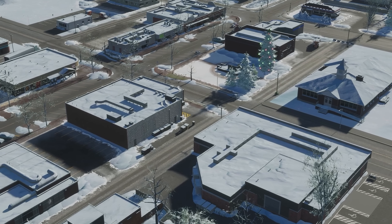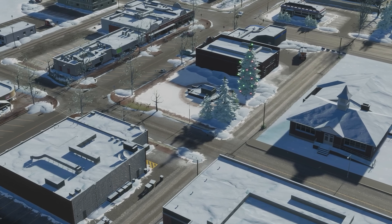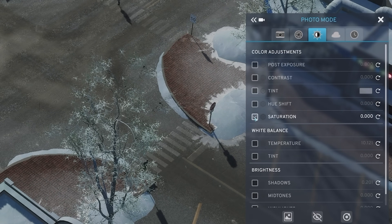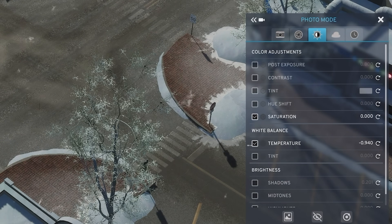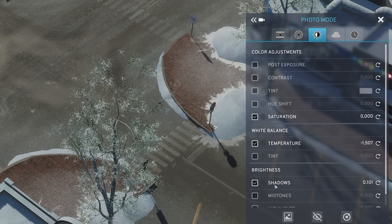Every November to February, we work on a winter town on the live streams, and I've made some adjustments to my color settings for it. Starting in Photo Mode, under the Color option, I set Saturation to 0, Temperature to minus 1.500, and Shadows to 0.100.